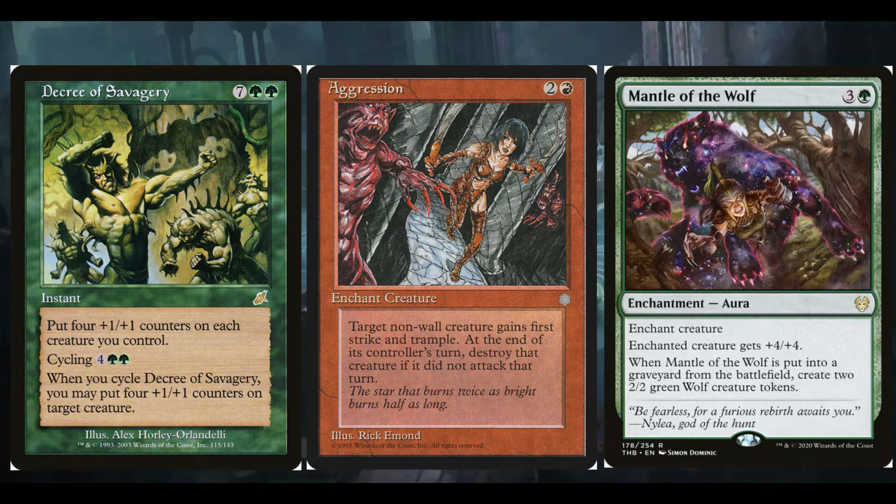As I mentioned, I was originally going an enchantress route, or at least an Auras theme. There's no data on EDH Rec for this commander combination — I haven't found a single article — so it was really hard to build, and I changed themes halfway through. I kept some cards because both themes go in tandem. Decree of Savagery is more of a big mana spell — it's seven green green. It puts four +1/+1 counters on each creature you control, with cycling at four green green. When you cycle it, put four +1/+1 counters on a single target creature, draw a card. Basically cycling for six mana gives your commander four permanent +1/+1 counters plus a temporary plus nine off Livand — that's 13 extra power for nine mana.